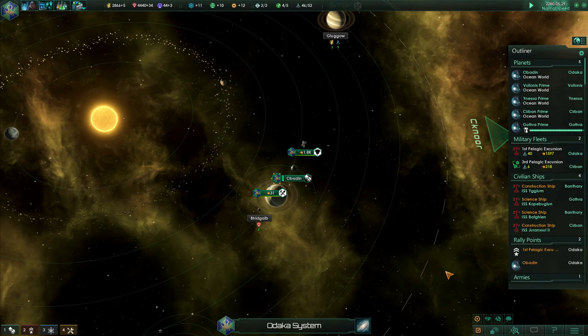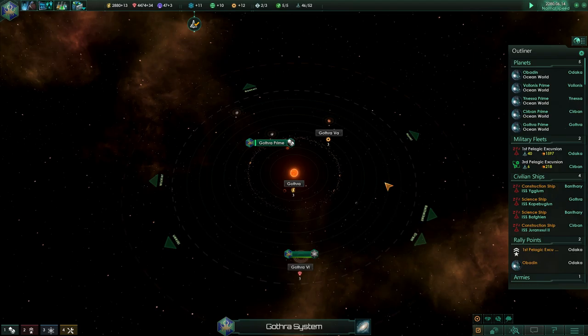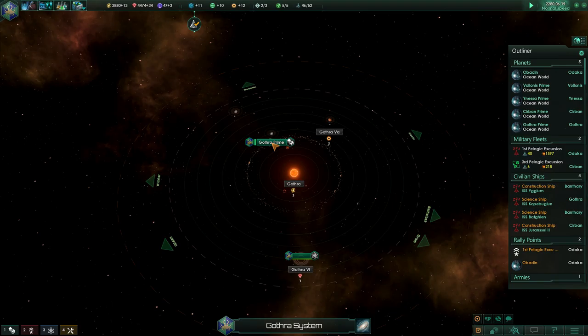Hello everyone, welcome back to the episode of Stellaris. We've got Gothra Prime — colony has been established. Let's go back out here for a minute, and we have a new colony, fresh off the boat.